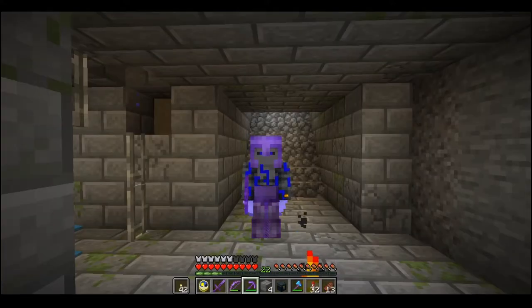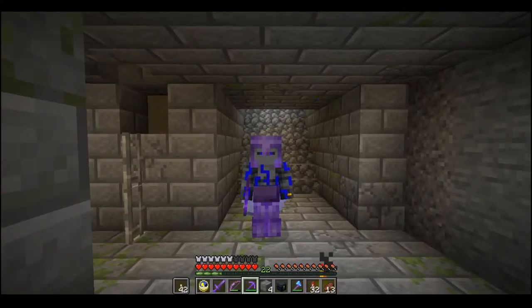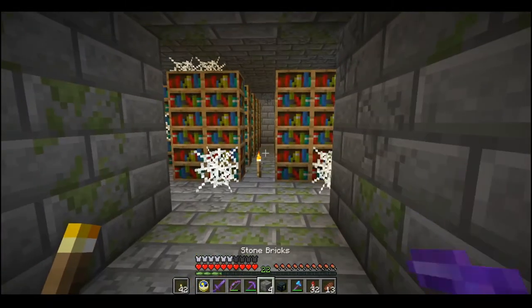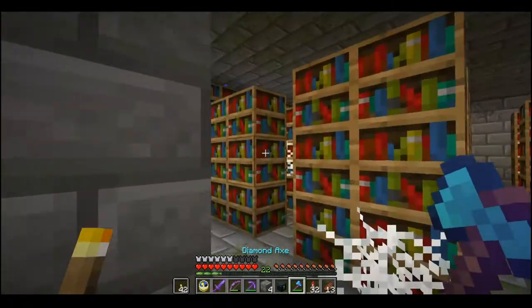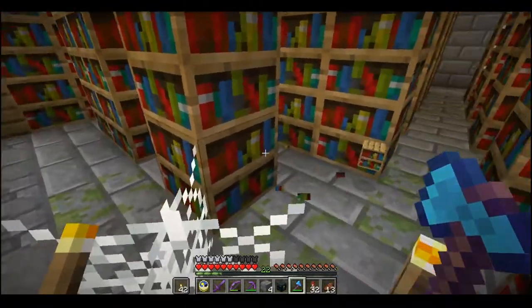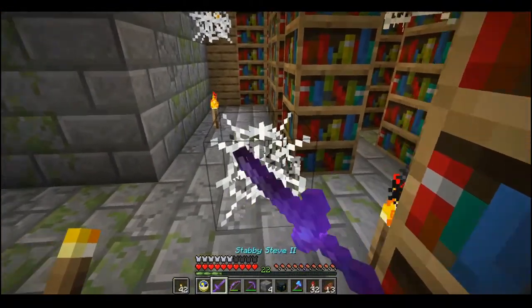Hey guys, we are back, and I had an actual good idea — few and far between for me. I was sitting there making the wheat farm and realized I need a lot of books. Where can I get a lot of books? In a stronghold. So I am here raiding the library and I'm about to take all of these books for my own personal gains.